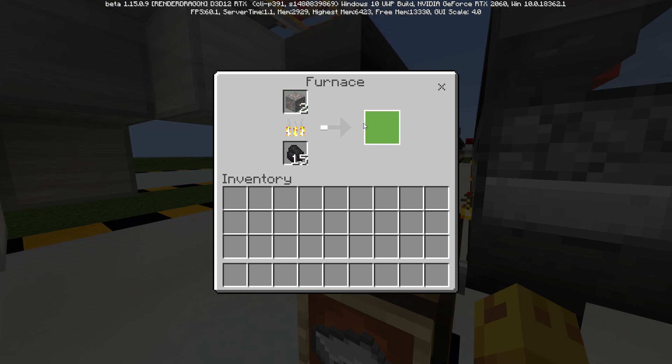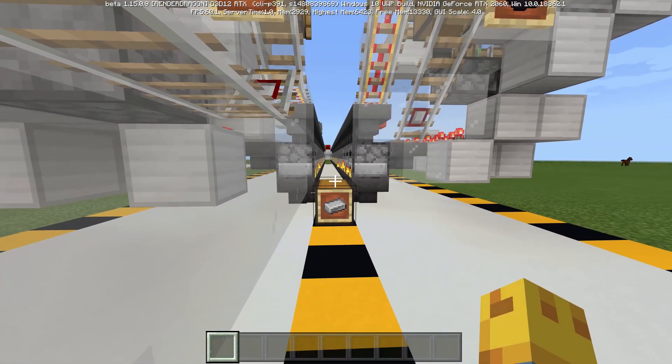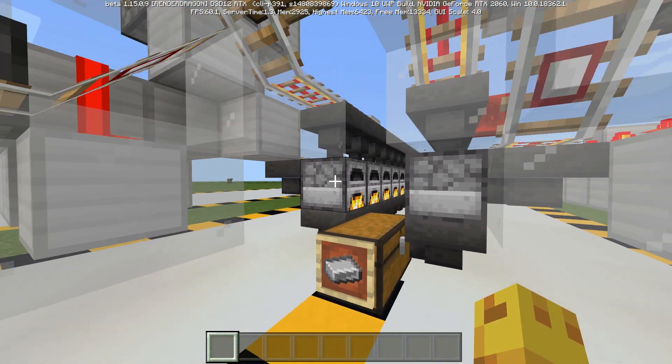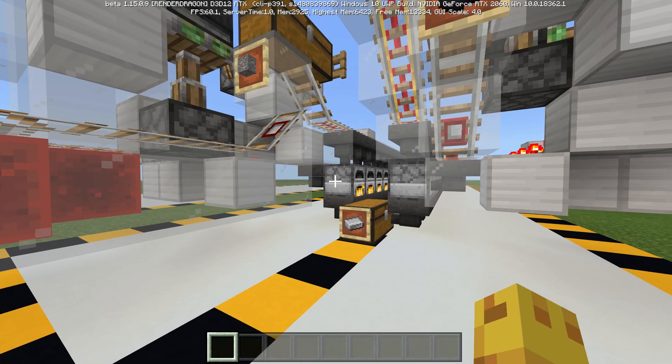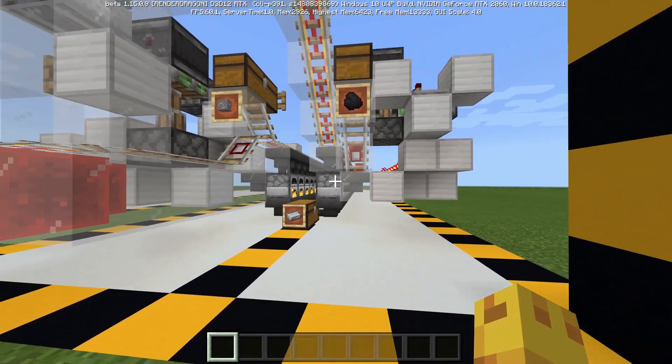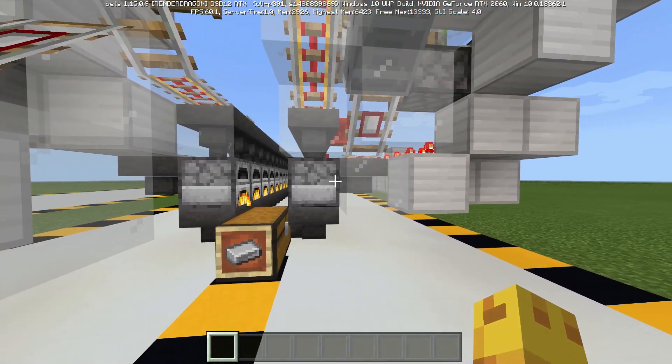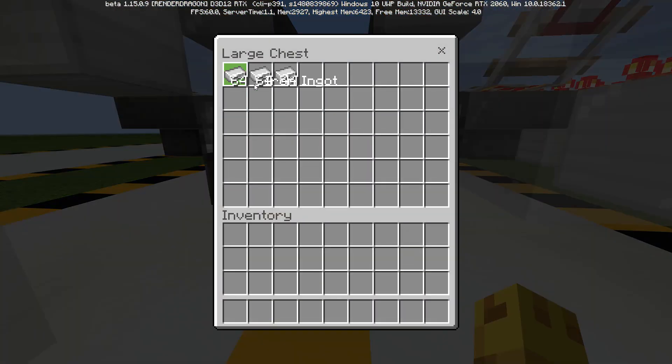You can even see that whenever things are getting smelted, it's almost perfectly timed — a little on the slow side. But it is getting smelted at almost exactly one item per 10 seconds, and that is exactly what you want with a super smelter. That makes it super efficient and prevents it from getting backed up very much.